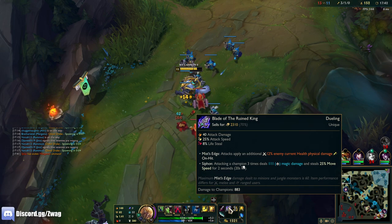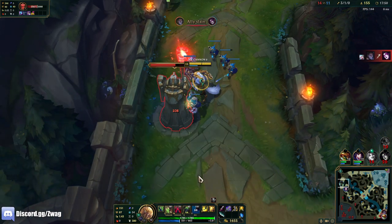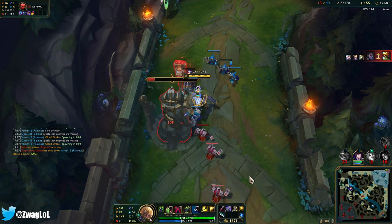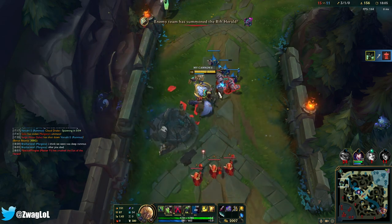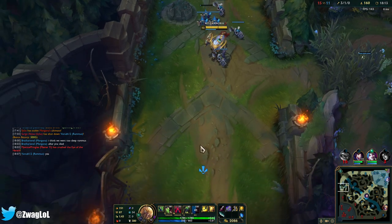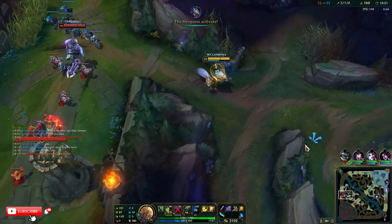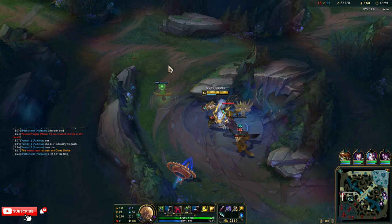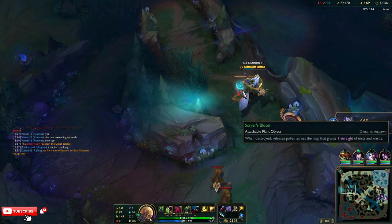Blade of the Ruined King doesn't even give the most attack speed — only 25 — but I kind of need it for lifesteal to survive, plus it gives really good damage. We got his turret. Thing is I'm only really good at fighting in a side lane; I'm not gonna be that great in teamfights — I'll do damage but I'll die quick. He had two heralds. Kraken is an extra thousand damage. I'll do Gnashers next and then Rageblade, because that'll give a lot more damage and a lot more attack speed.